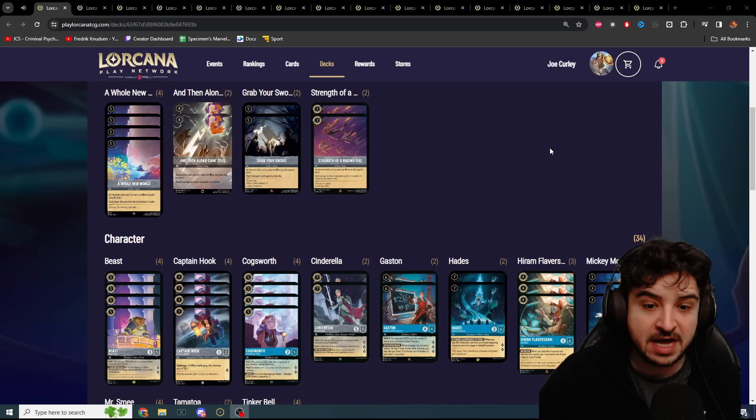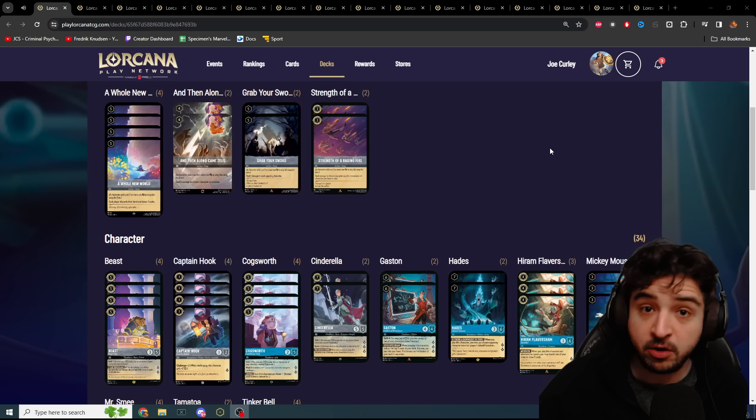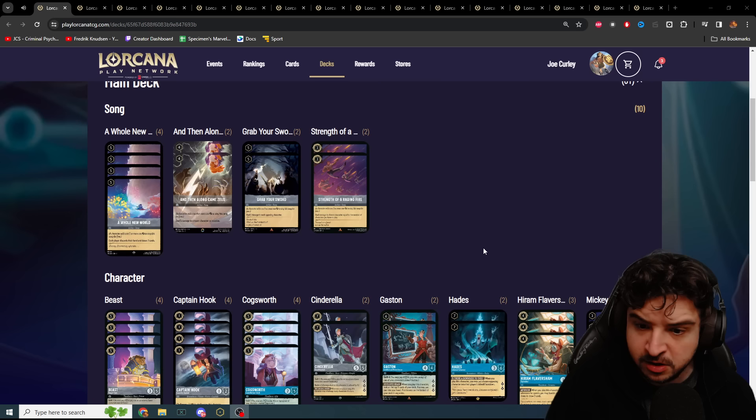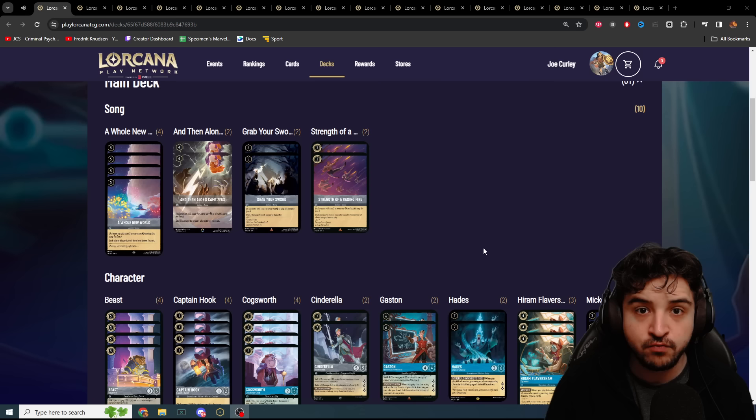I'm going to be quite critical of some of the deck lists — already the first thing I'm seeing is only 3 Flavishams, which is absolute blasphemy. There is no way on earth I would ever not play 4 of this card. But I digress. The first deck is Sapphire Steel by Thomas Mora. Sapphire Steel is in a really interesting spot in the meta — it was looking like a top deck a couple weeks ago. Moyen got second place with it, but it's really struggling against Ruby Sapphire.